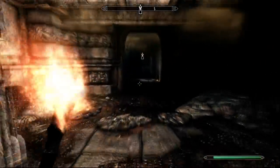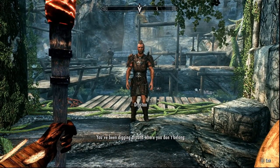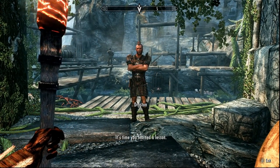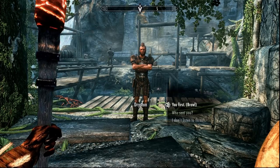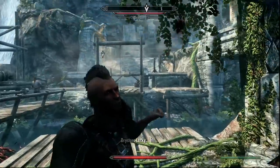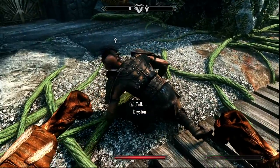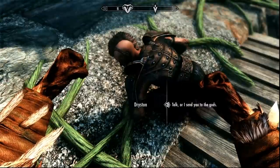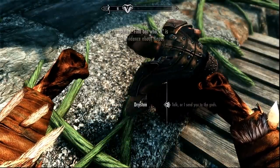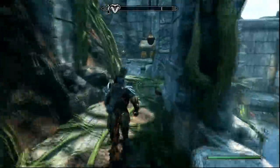As we leave the Warrens, a thug will confront us and challenge us to a brawl. Go ahead and brawl him, and after beating him he'll reveal his master's name is Nepos.